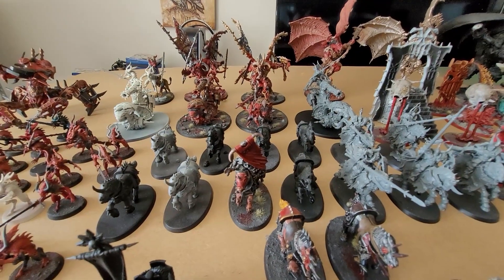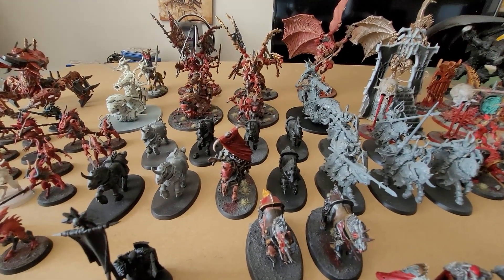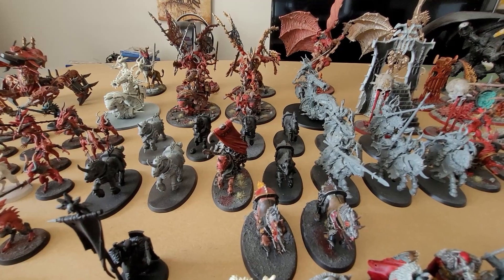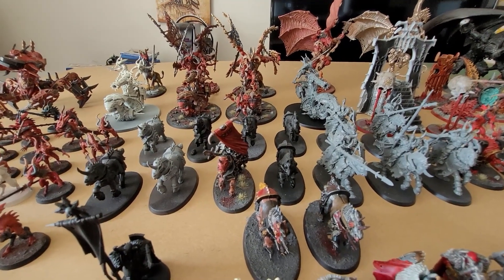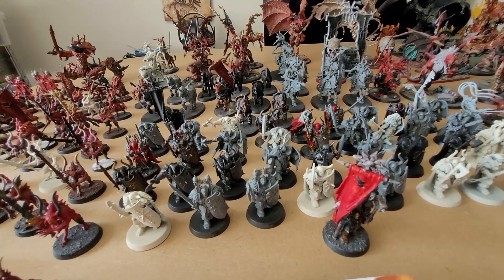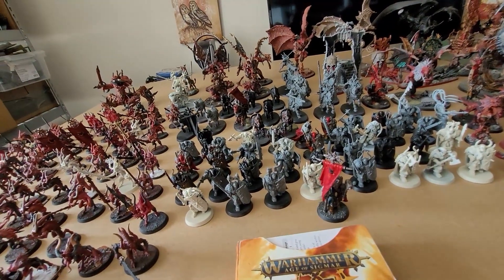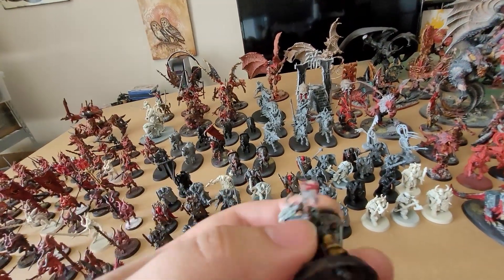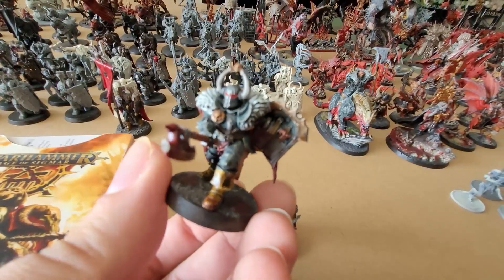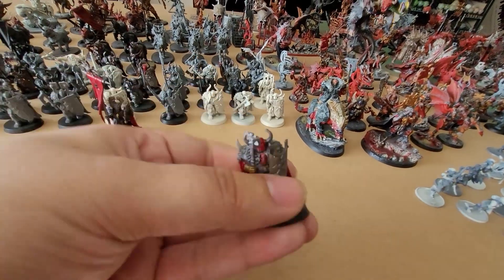In front of the chariots we have the Skull Cannons and Skull Altars. Then Chaos Knights, along with beside them those Chaos Chosen special models. They're the new models for the Knights, but because of the odd number they give you in the starter boxes, I'm basically running them as the special Knights of Ruin for Archaon. Then in front of them we have about 30-plus Chaos Warriors, a mix of new and old. Here's the difference: this is the new model, and this is the old.